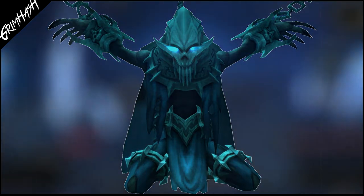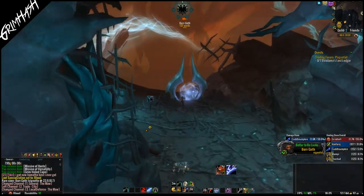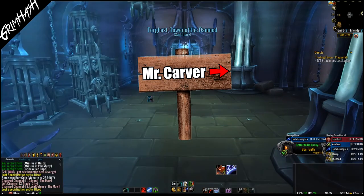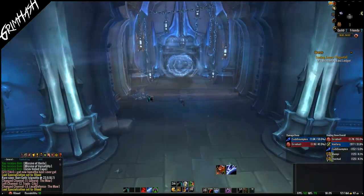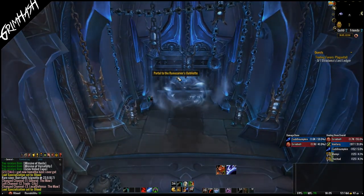But how on Azeroth do we get these legendaries, and once we have them, how do we craft them? Inside Torghast, off to the side before you reach the main chamber, is the Runecarver — that poor guy who we swore we'd help out, and we kind of freed one arm. Funnily enough, just enough so he'd be able to craft legendaries, but not enough that he can actually go anywhere. That's dark — we're not really heroes anymore.